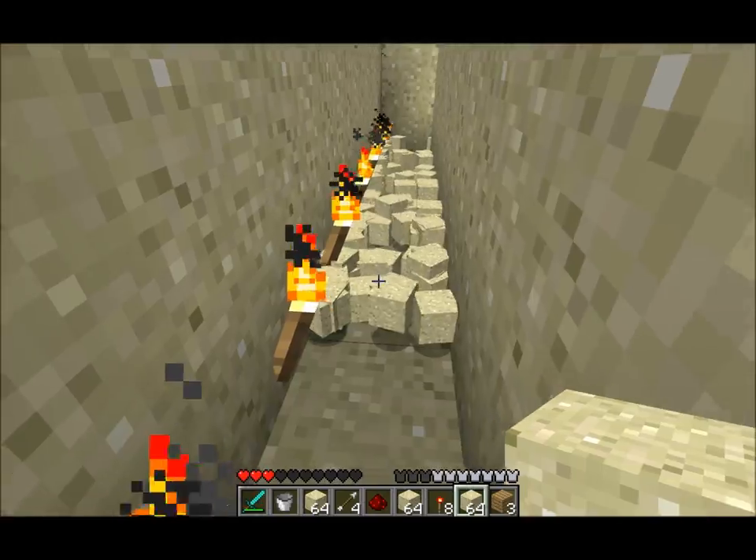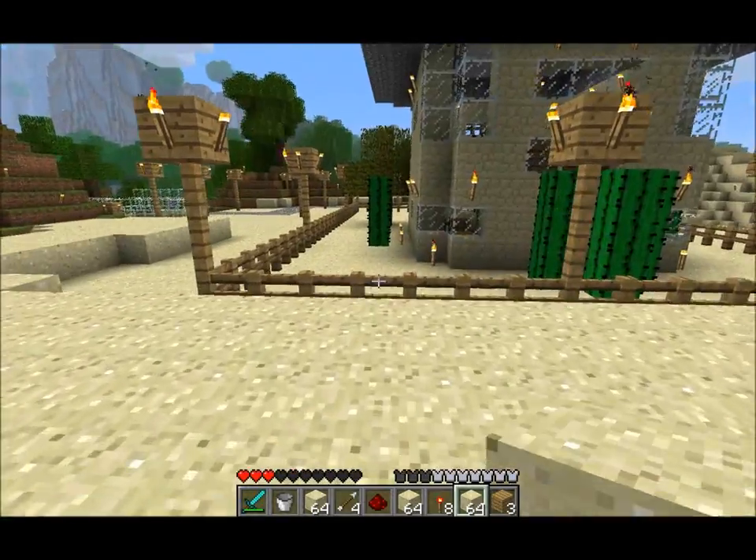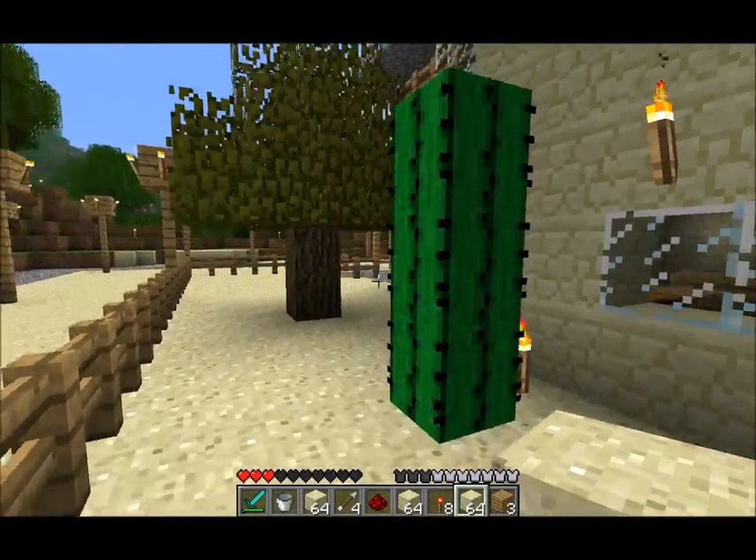You've got to turn it off, otherwise you get killed when you go down here. That's where all my health went — accidentally jumping down there while it was on and getting suffocated by sand.